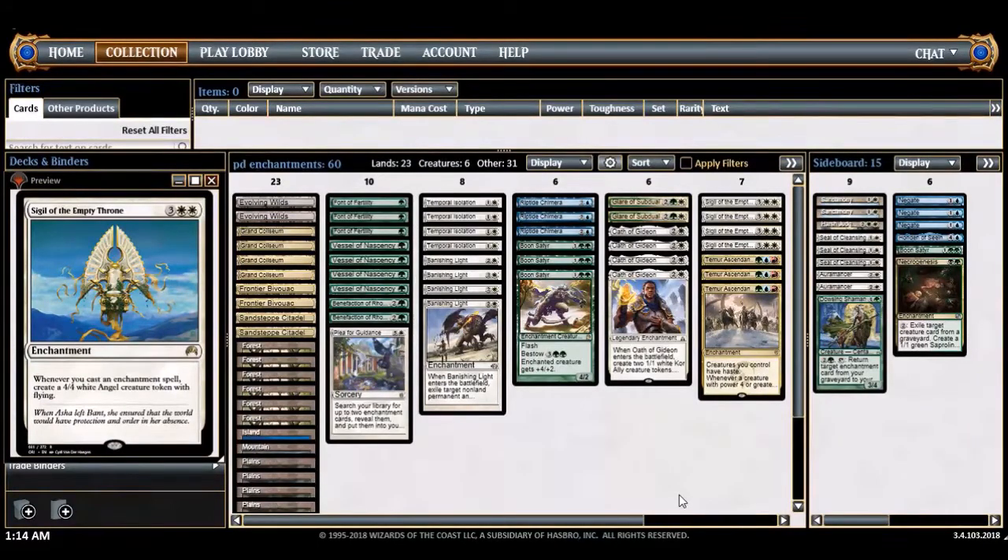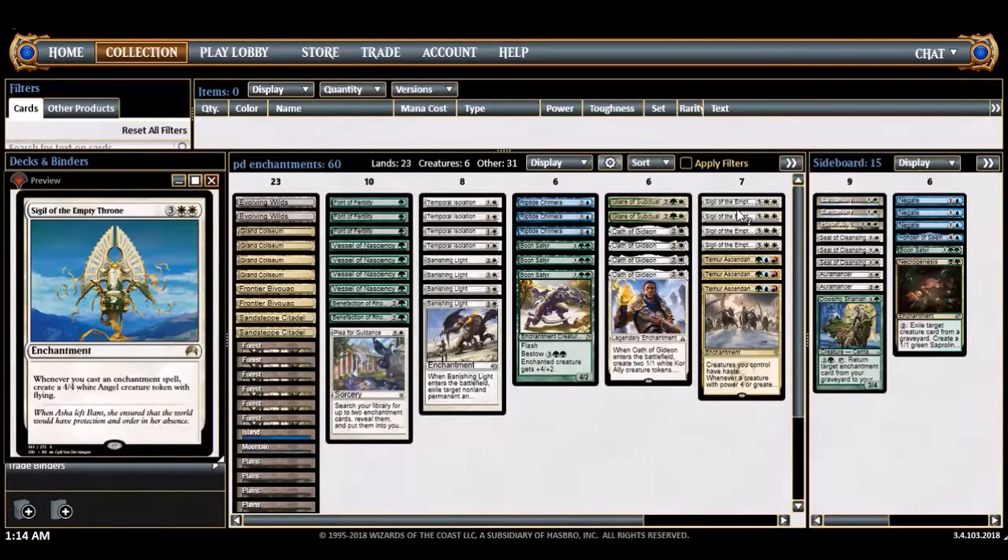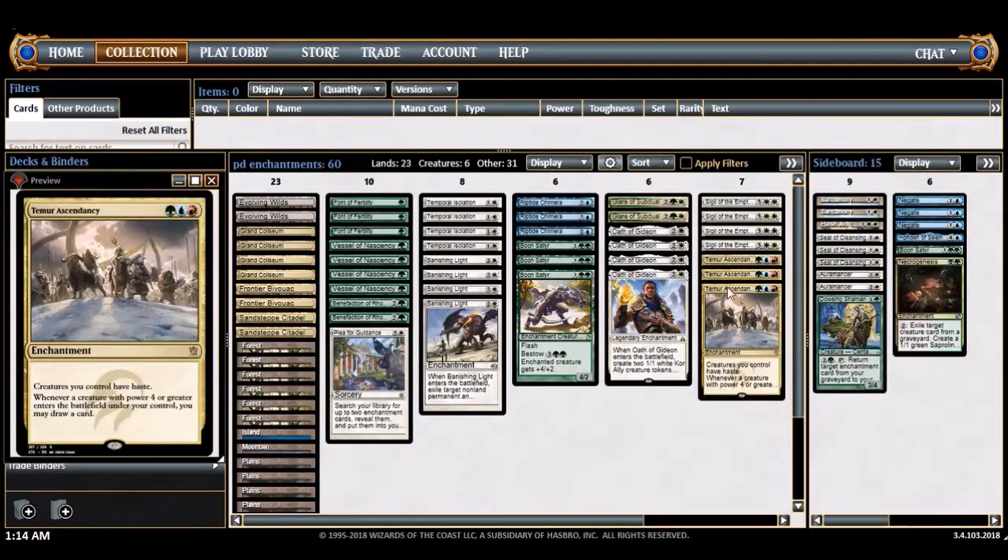I wanted to pair Sigil up with another funny enchantment: Temur Ascendancy. You're probably familiar with it — creatures get haste, and when a creature with four or greater power enters, you draw a card. So Sigil makes 4/4 angels, and putting them together is the craziest four-color brew I've probably ever built. It's a really silly deck but a lot of fun.